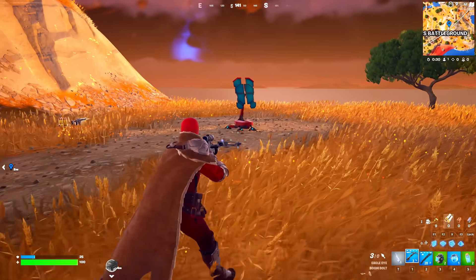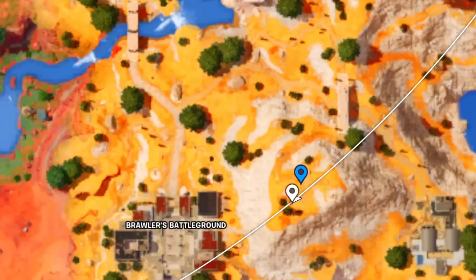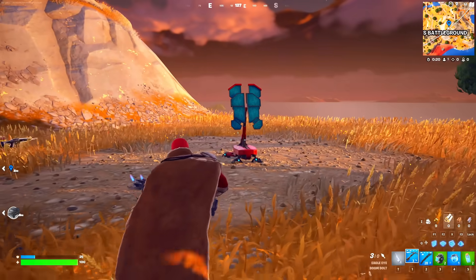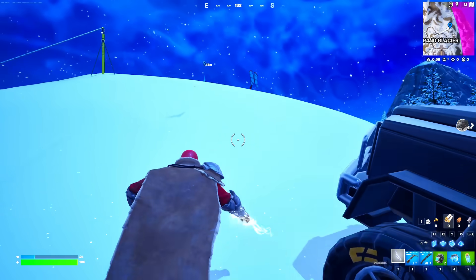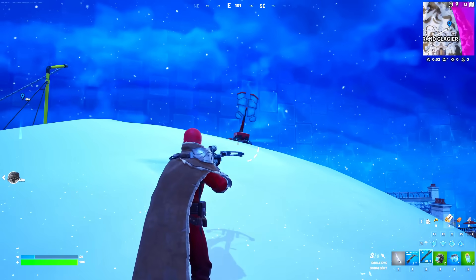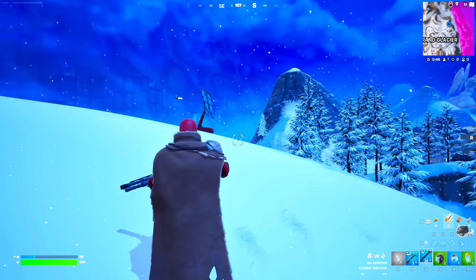The next challenge is to configure three rift beacons. The first location is right here — there's going to be a rift beacon at this minimap location. After that, head over to the second location, which is on top of Grand Glacier, where there's another rift beacon. Go ahead and interact with it to complete that stage.